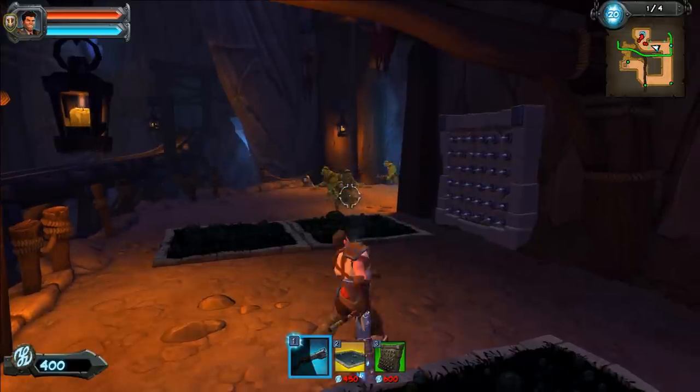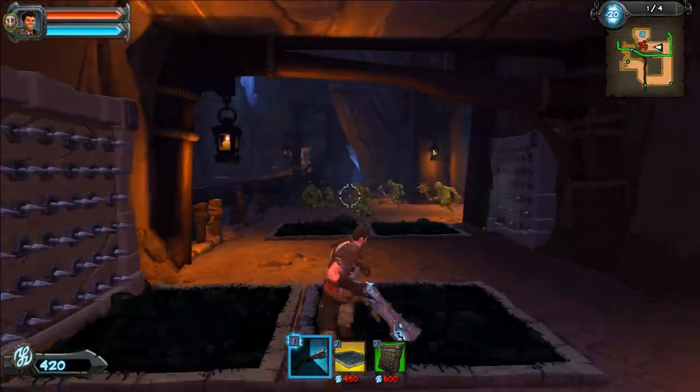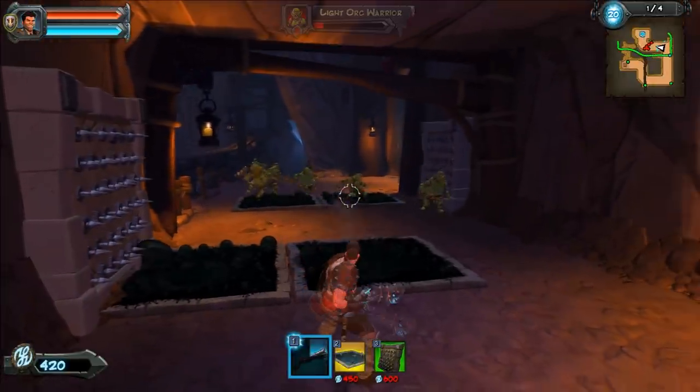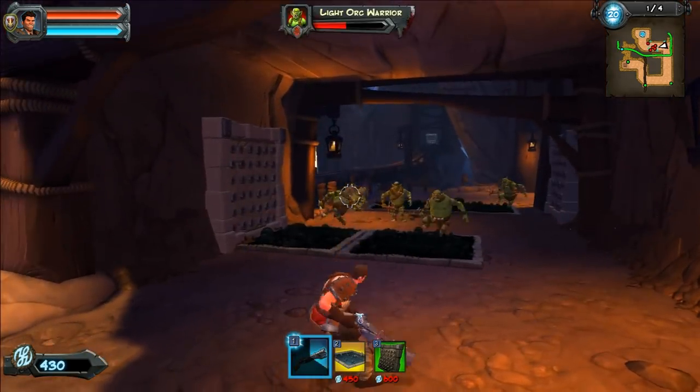Here we go, it's our first action. I'm just going to sit here and fire this blunderbuss like crazy. And there you see the traps — that's pretty amazing. I love it when those arrow walls start firing. Look at that, it's pretty awesome.